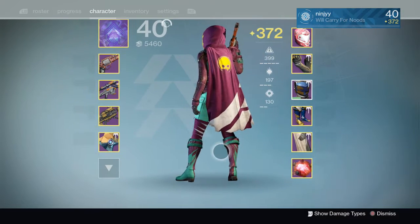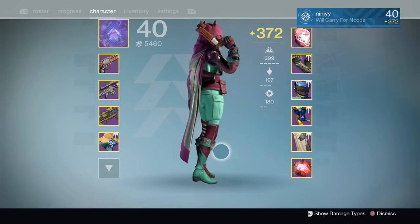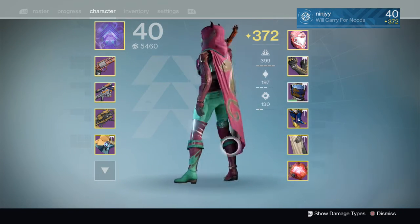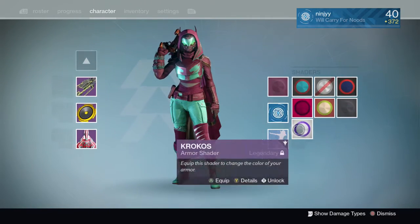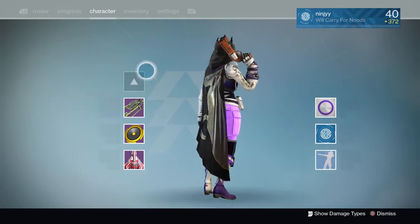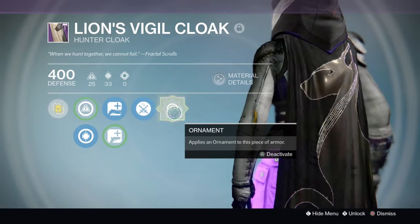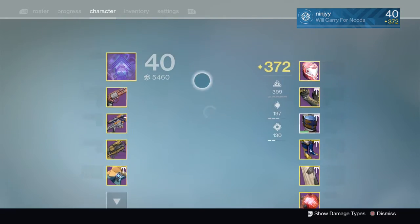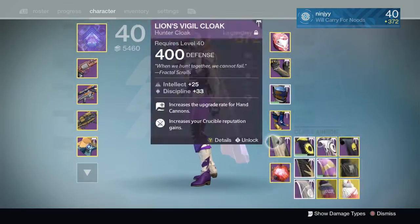Probably the best-looking cloak in the game right here is this year's Trials of Osiris Flawless Cloak — the Lion's Vigil Cloak. It is absolutely amazing. I can always change shaders too; we don't have to be rocking the same shader this entire time. It is an awesome cloak. This cloak also, if you do not know, can completely change when you put the ornament on. I personally don't like the ornament — some people really like it, but I'm not a huge fan. I think it's just too much.